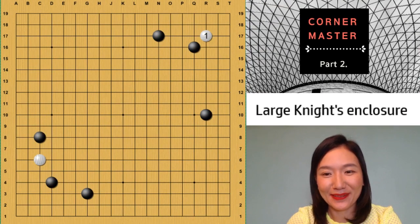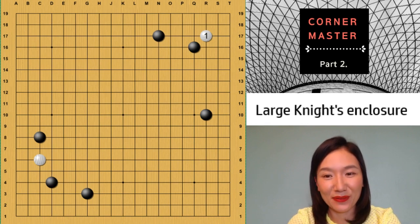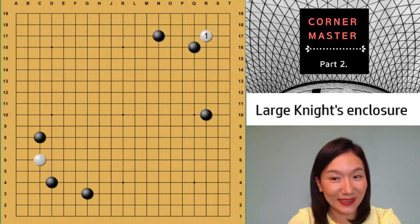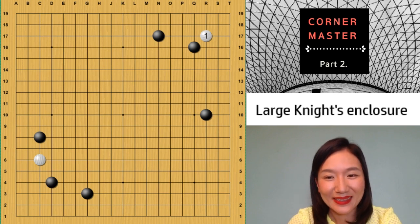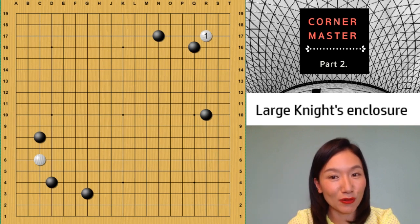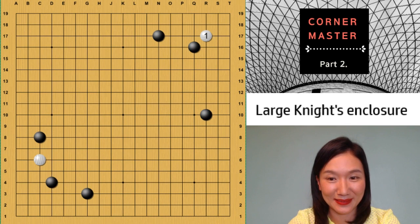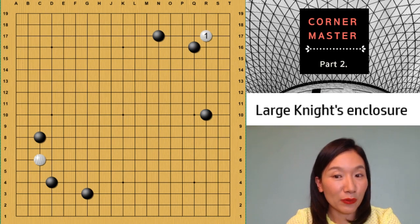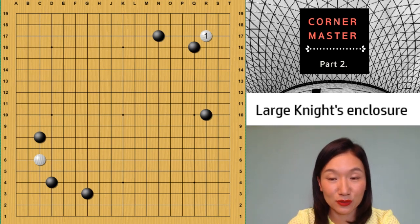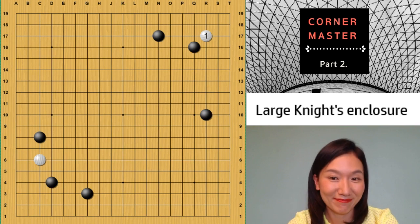Hi, welcome to Yoon's Baduk Cafe. My first name is Youngsun and my family name is Yoon. So you can call me Youngsun or Master Yoon. This is Corner Master Part 2. We will learn the knight's enclosure and how you can invade — for example, 3-3 or attach. I will show you first the typical mistakes during the invasion. Let's start.